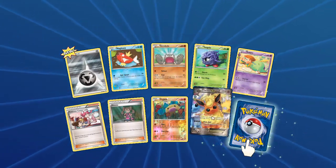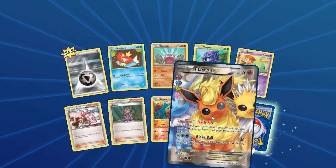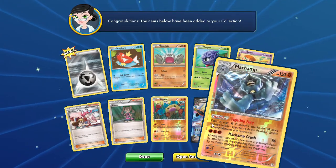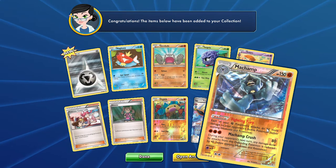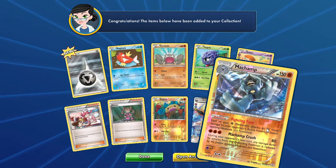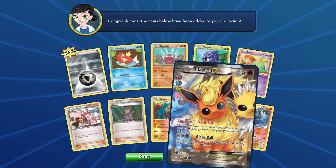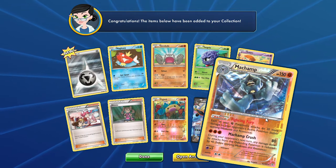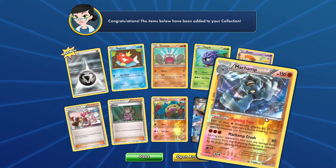A Radiant Collection is Flareon — that Full Art staring into your soul. Flareon, very nice. And a Machamp Reverse, actually. I thought that was going to be a Holo. How did I get two Reverses? Because this is the Radiant Collection — I think this is supposed to be a Holo. The Reverse Holos of the Holos are rarer.